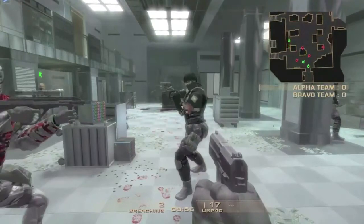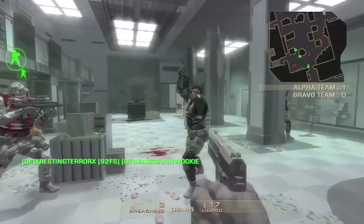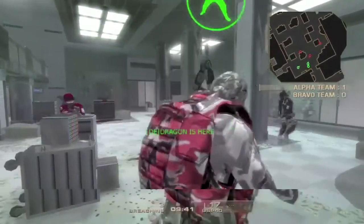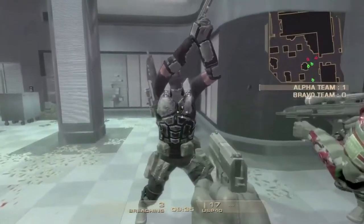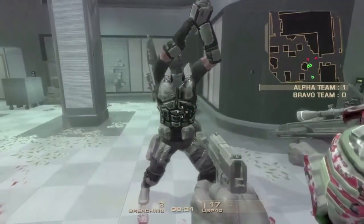You notice he's wearing armor. Basically, what we're looking at here is that he's wearing armor, but there are weaknesses to armor. The weaknesses are his neck, face, underarm areas, and below his belt line.